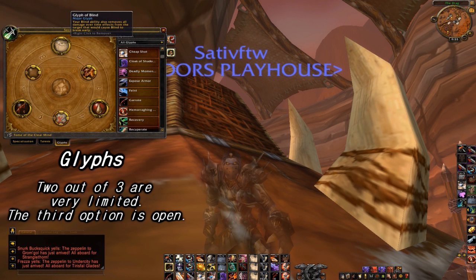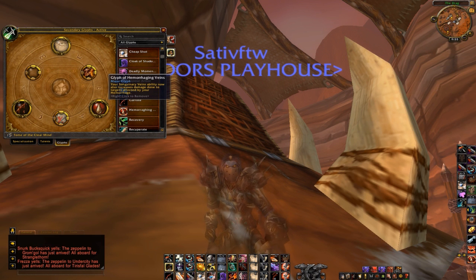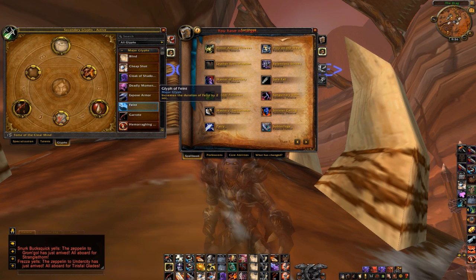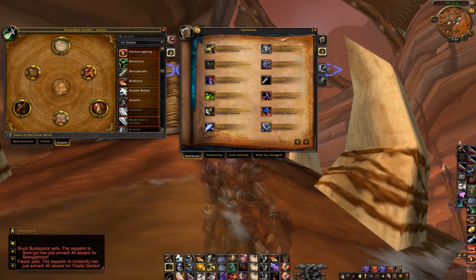As for glyphs, there are three major glyphs that I choose to use almost all the time. The first one is Glyph of Blind, which will remove all damage-over-time effects when you blind a target. The next is Glyph of Garrote, which increases the silence of your Garrote by a whole second. And lastly is Glyph of Hemorrhaging Veins — your Sanguinary Vein ability now increases damage done to targets affected by your Hemorrhage.